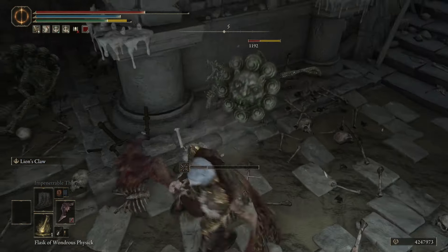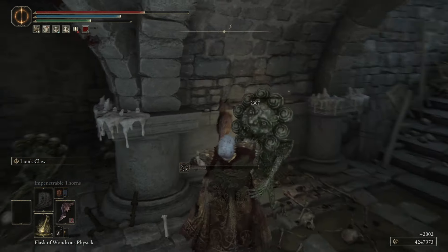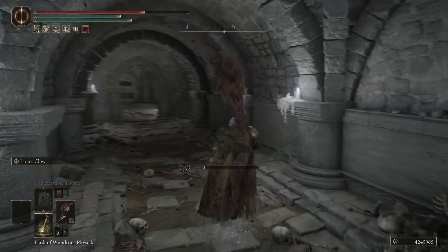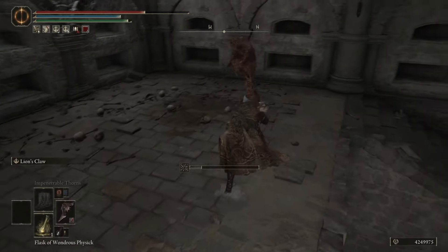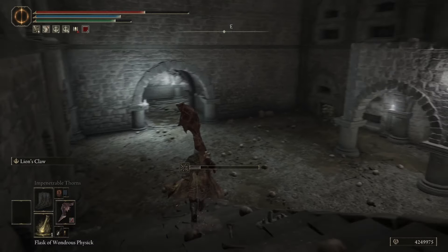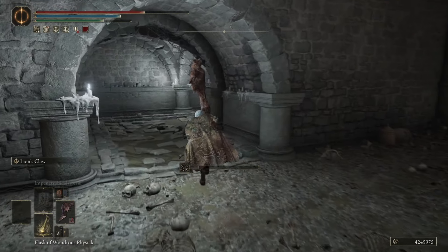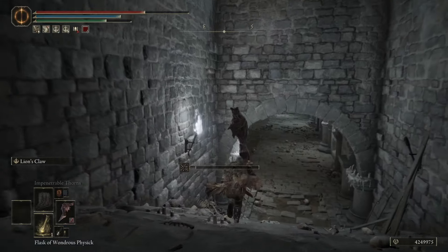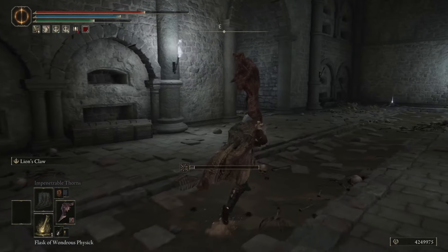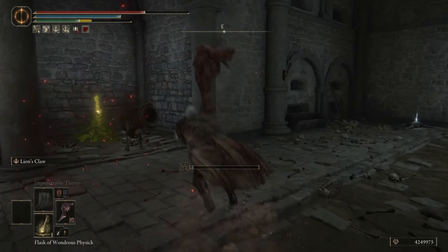Take out these imps because they're causing trouble. We're going to go down this path. There's another ambush there, and another one's going to chase us. We're going to take a right through here, and there's going to be another Big Mouth Imp on our left, so we need to take care of that.